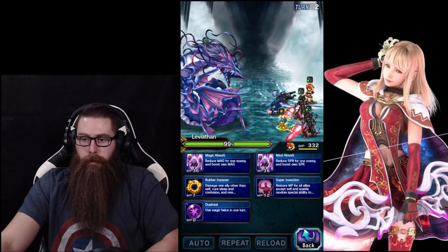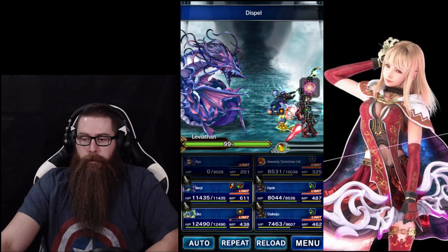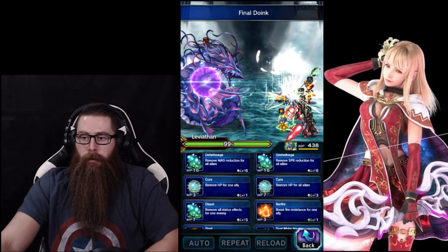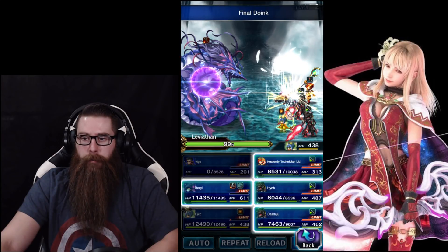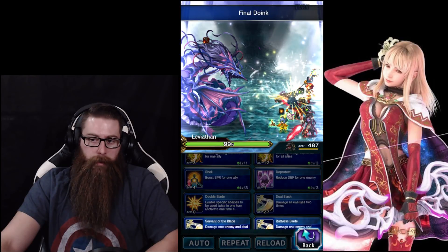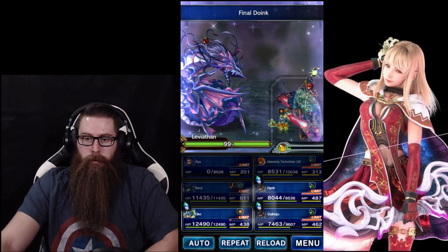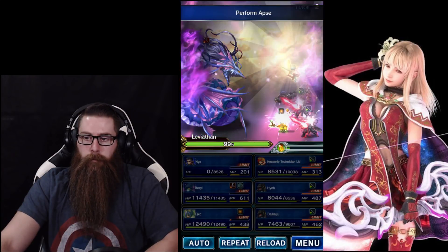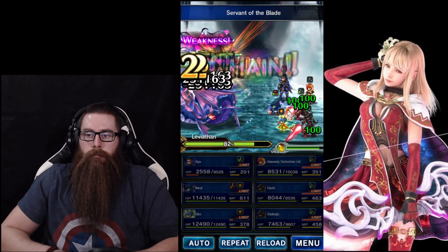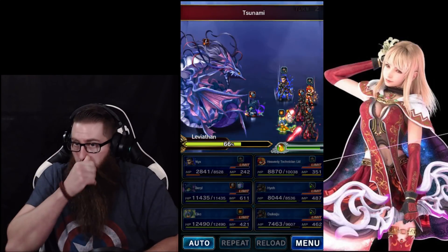We'll do our counters. We'll get Dual Cast, Spell and Raise on Nyx, we'll use Barrel's LB, we'll have Iko get ready to use Perform apps, and our Heos — if you get Triple Blades, go ahead and use them, but Double will be just fine.